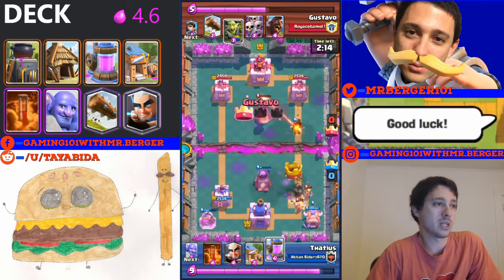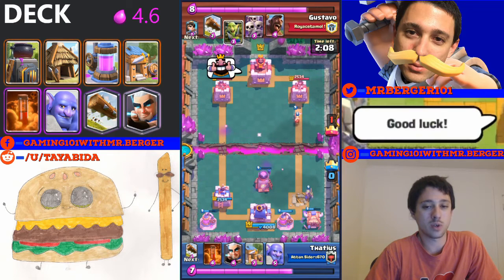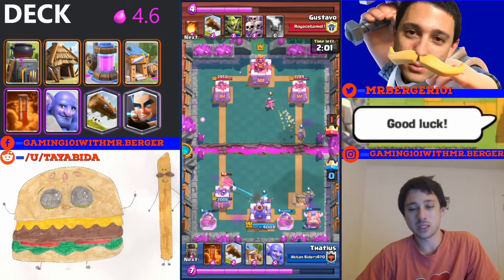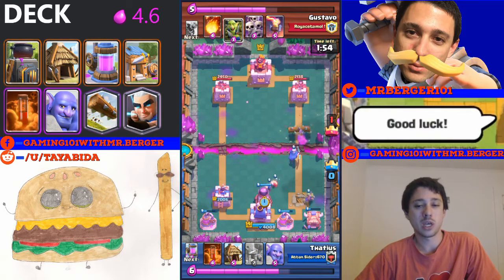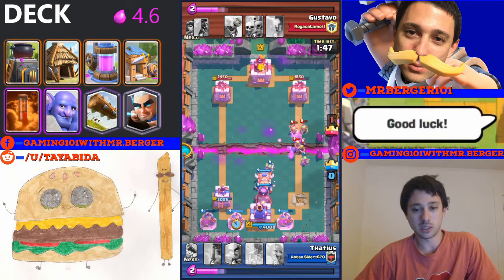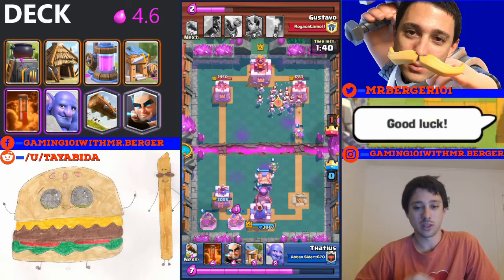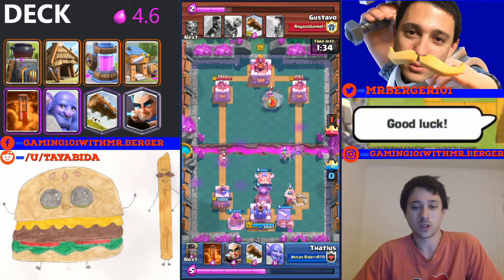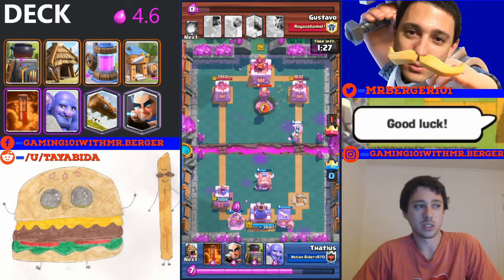Late game, your opponent might start panicking and spell your wave — using their fireball, poison, or lightning on your big wave rather than on your pump. As soon as you see that, it's the opportunity to put a pump down safely and get the elixir advantage rolling. If you've already got a massive wave going, you can keep committing to it and continue putting down spawner buildings. I had three pumps down and he was only able to fireball one of three, so even though I lost the tower I'm getting this elixir advantage rolling consistently as the game goes on.